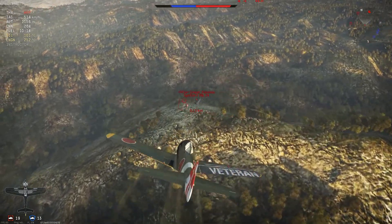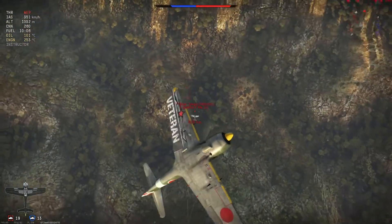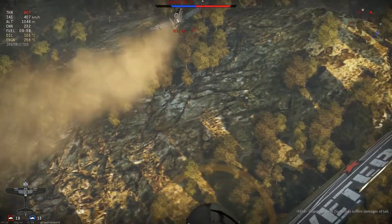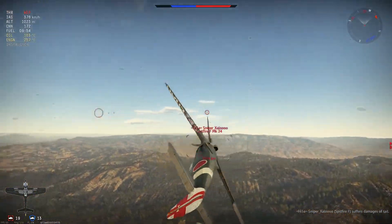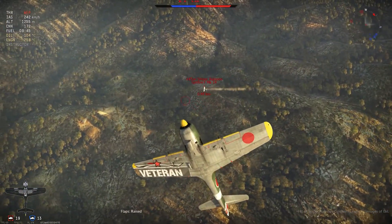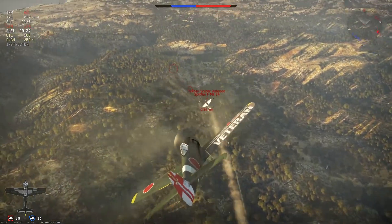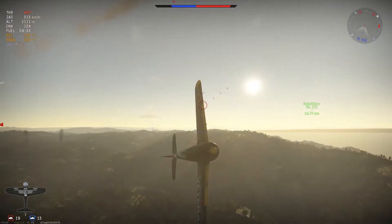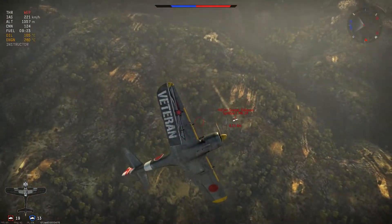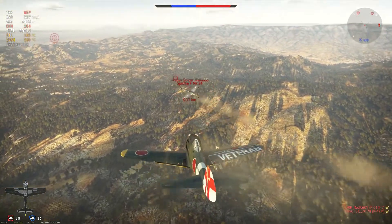I think this guy is a fairly new player to Hispanos. Getting a bit too close to him — didn't want to crash — so I put it into a vertical to drain a bit of speed, trying to get a better shot. I do manage to crit his rudder. I'm going too fast, can't get a shot into him. I put it into a vertical loop over — he's stalled himself out pretty much in an energy trap — and I take off his left wing.